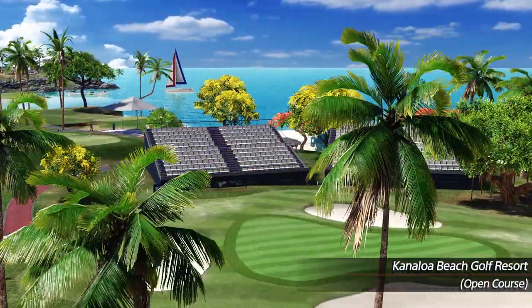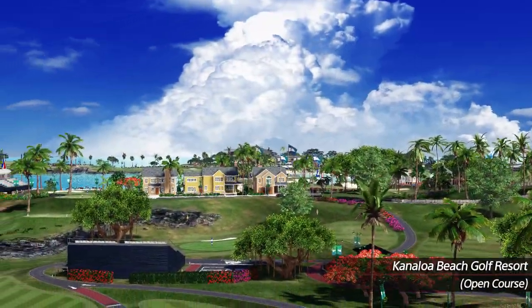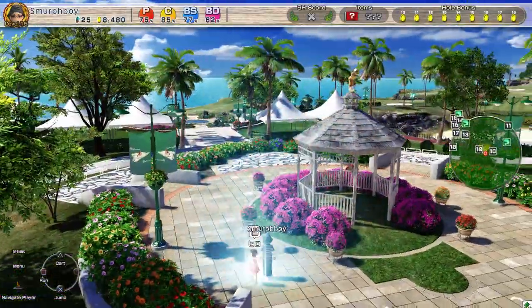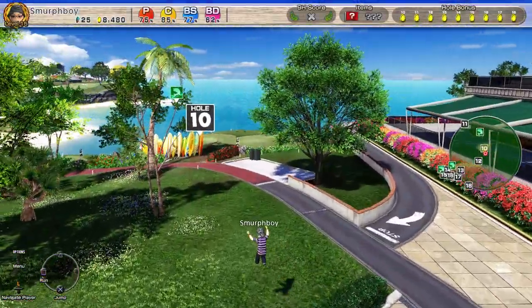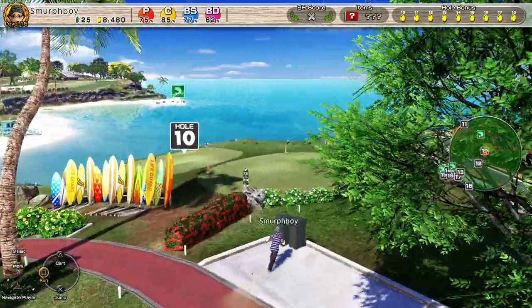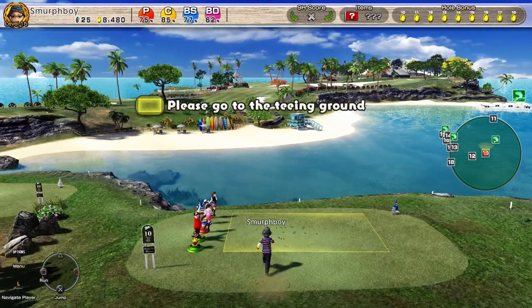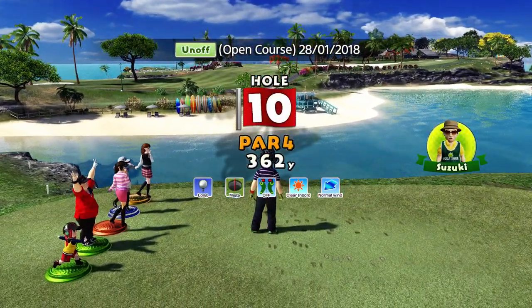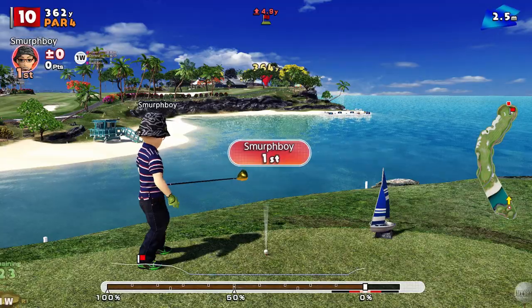Welcome back everybody, some more Everybody's Golf on PlayStation 4, carrying on trying to complete all of the tee and hole combinations. We're going to play Camaloa Beach with the Mega Cups and the Long Tees, because I haven't set a score on this particular setup. If you've seen some others, I've set scores for most of the traditional ones, but some of the tee and cup types I haven't set one for.